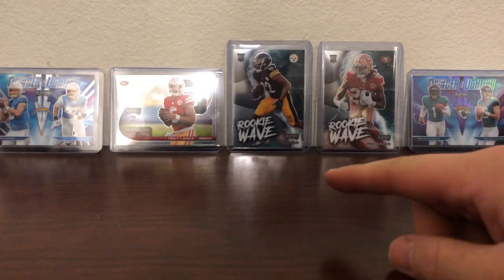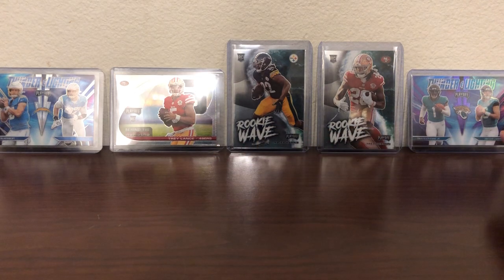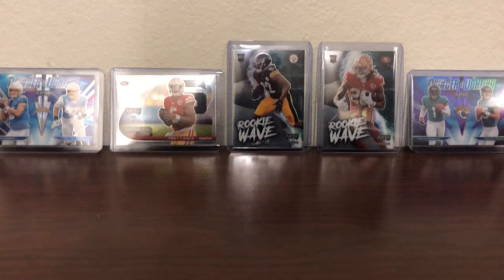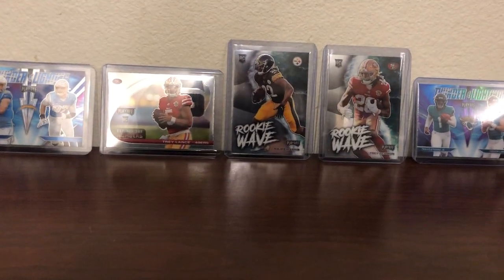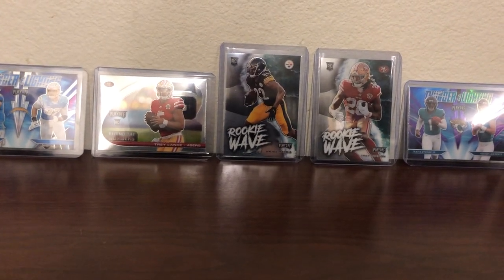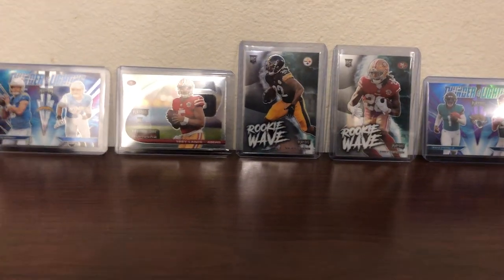I've already opened some of this — found some hangers at Walmart. Here are a couple of the hits: I've got the Trey Lance behind the numbers, Trevor Lawrence, Travis Etienne thunder lightning. Over here on the right we've got Justin Fields in the middle, a Najee Harris rookie wave, and a Trey Sermon. On the left we've got the thunder lightning Herbert and Bosa.